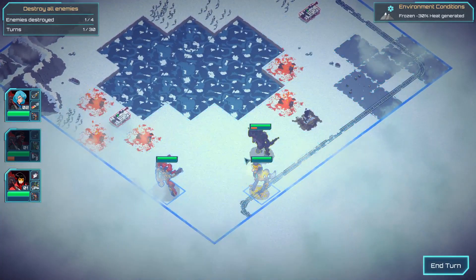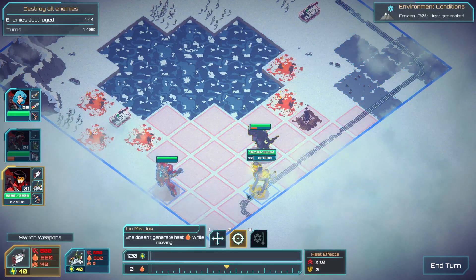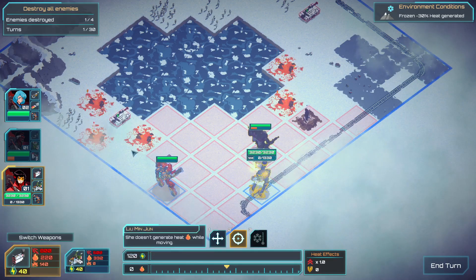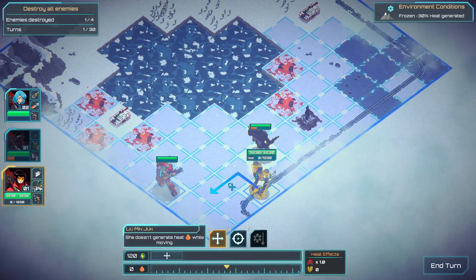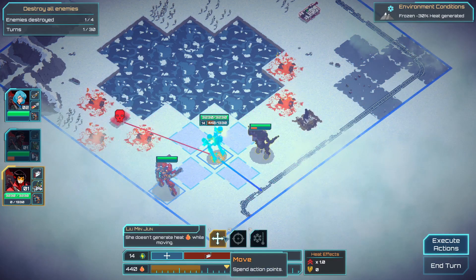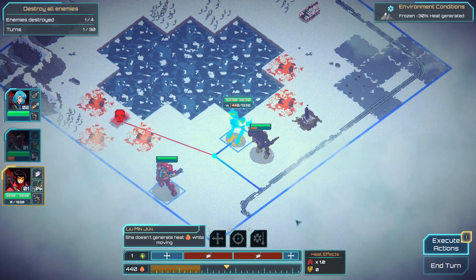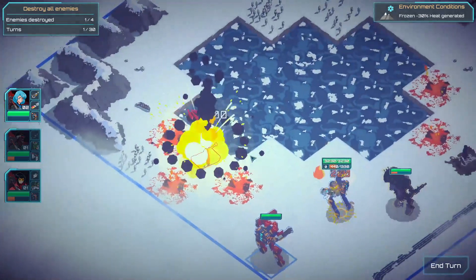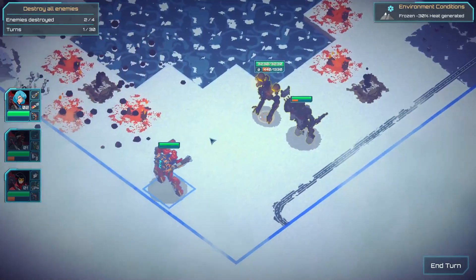What have you got? MX Missile Launcher and Space Warper. Move two to here, fire twice, then move that way. Very interesting.